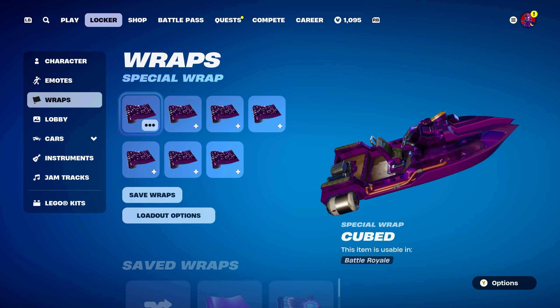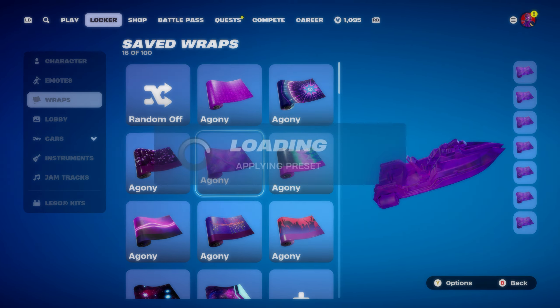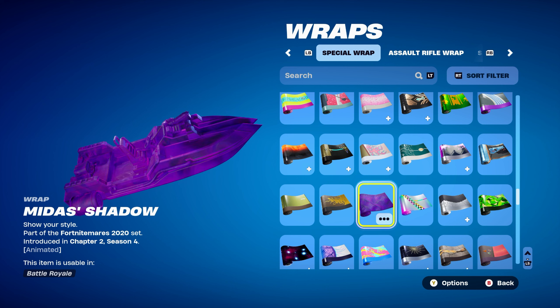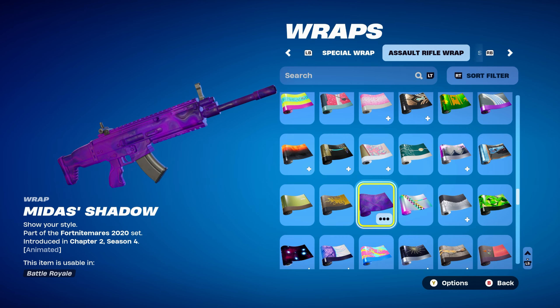The weapon wrap for this combo is Midas' Shadow, part of the Fortnightmares 2020 set, introduced in Chapter 2 Season 4. It's actually my favourite purple-themed weapon wrap I own. Works perfectly.